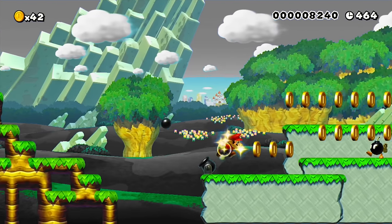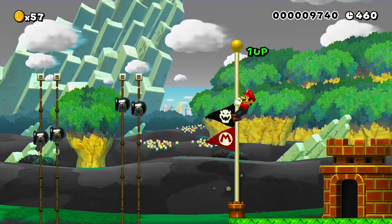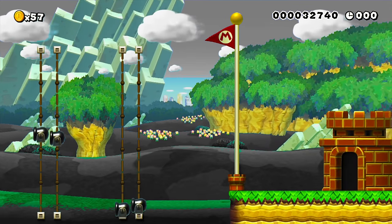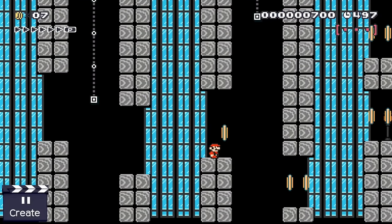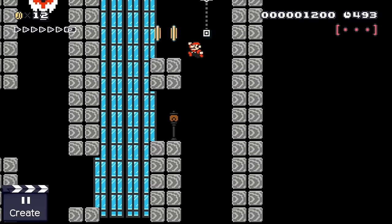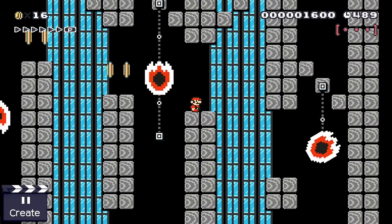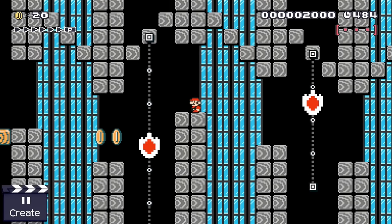Bowser definitely succeeded in doing so as the floor looks really cool here. But maybe he spent a little bit too much time texturing the floor perfectly, as Mario manages to escape this stage without ever being in any real danger. Here Mario has to make his way through a dangerous ghost house — his main task is simply to jump from ground tile to ground tile until he reaches the exit. I have to admit this idea isn't my proudest moment, but hey, ground tiles are complicated.